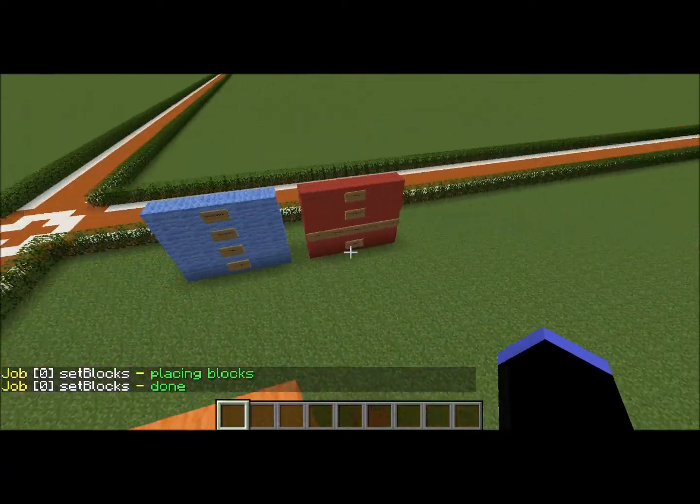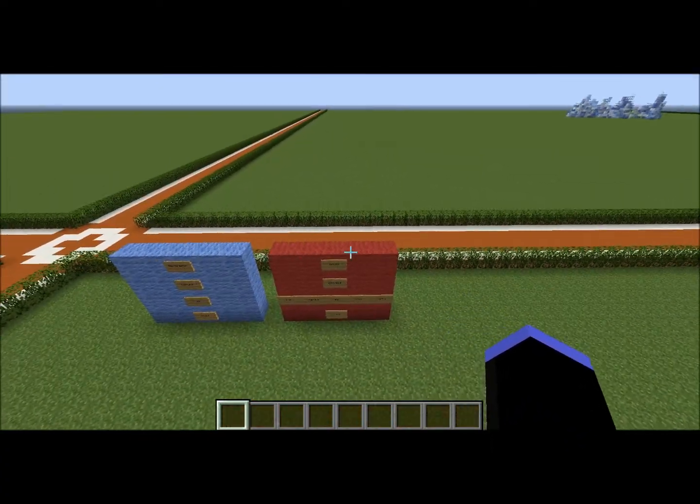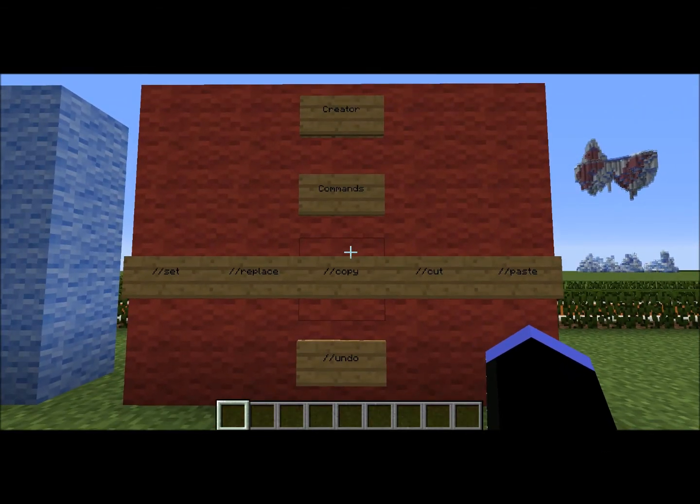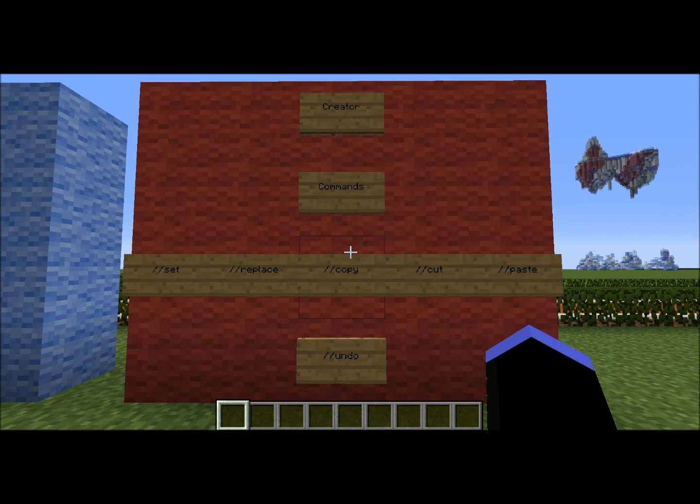That covers everything for new creators. Now, for creators — after one hour you get more commands. The commands they can do are //set, //replace, //copy, //cut, //paste, and //undo.